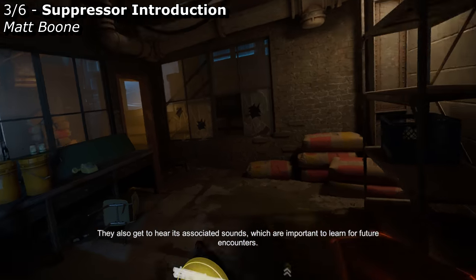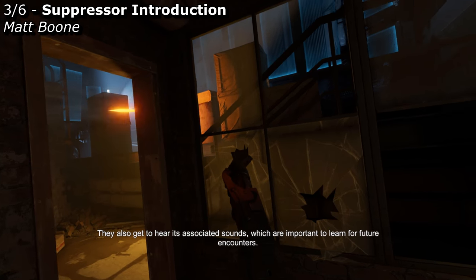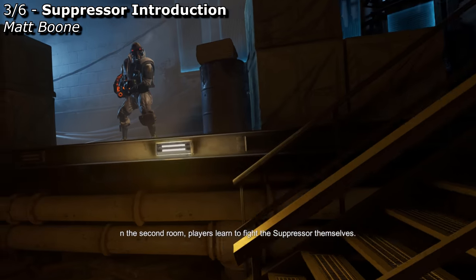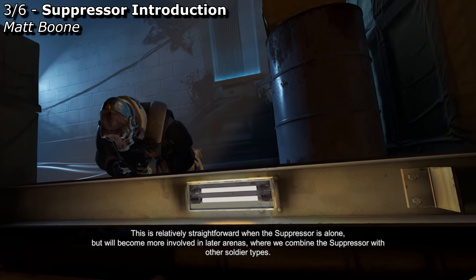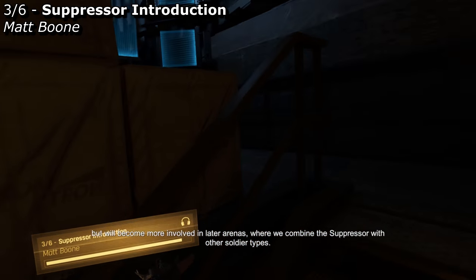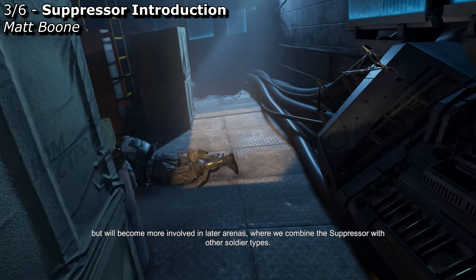They also get to hear its associated sounds, which are important to learn for future encounters. In the second room, players learn to fight the suppressor themselves. This is relatively straightforward when the suppressor is alone, but will become more involved in later arenas where we combine the suppressor with other soldier types.